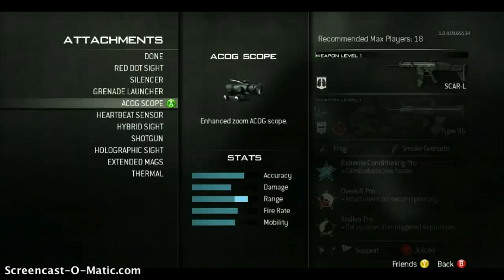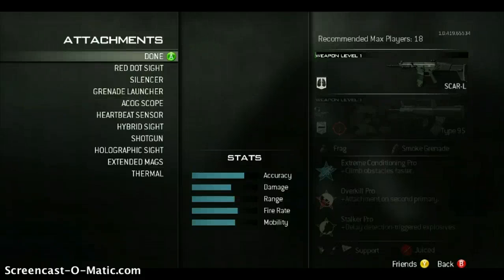If you look at the attachments, you can have the red dot sight — we know what that is — the silencer, the grenade launcher (really wish that wasn't back but we're going to have to deal with it), the heartbeat sensor, a baby monitor, the hybrid sight (I'm not sure what that is; I'm assuming it's going to be like the reflex sight, or maybe the holographic sight), and the shotgun attachment — I think that's going to be like the master key.